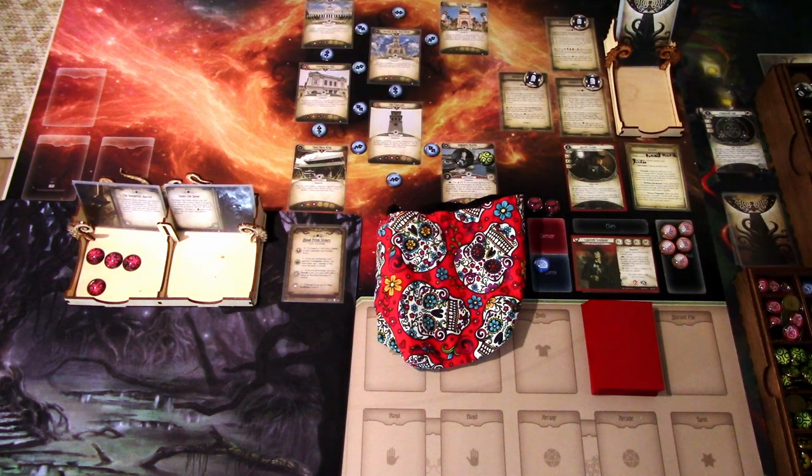Hi, this is JP from Northern Lights Over Arkham. Welcome to another Arkham Horror LCG campaign playthrough. We are continuing the Cyclopean Foundation's fan-made campaign by the Beard, and we are up to scenario six: Blood from Stones. Last time we got three experience from our game. It didn't go that well, but at least we got some experience. Let's hop over to arkhamcdb.com and see what kind of upgrades I did to the deck.